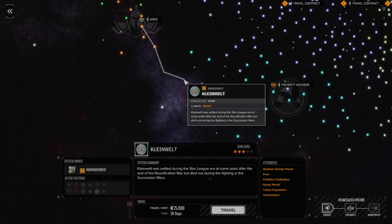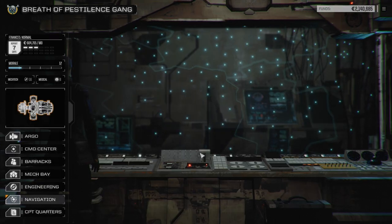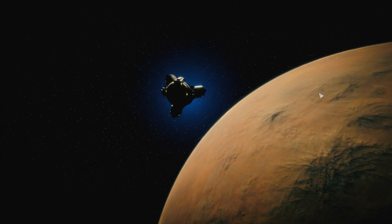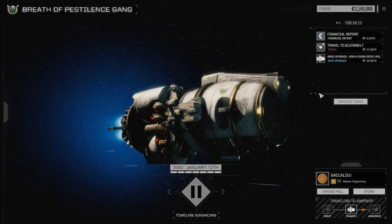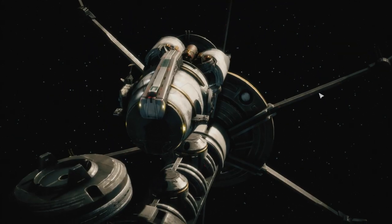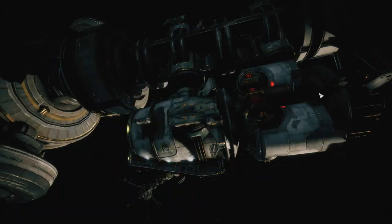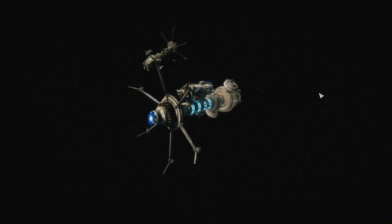We're going to travel there — 75,000 — not really anything, it'll take us past the financial report, that's okay. Once we get our KF drive working, we can use the Argo to pull off some pirate missions rather than actually working for certain people. We can start pulling missions on our own and do some piracy out here in the outer rim.